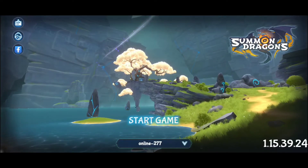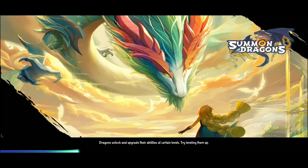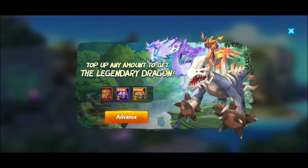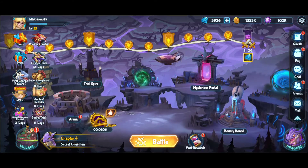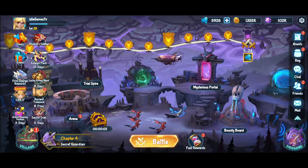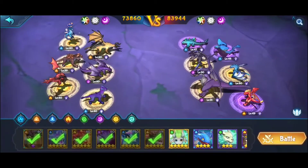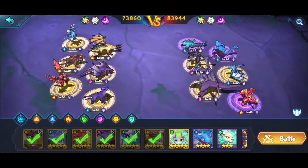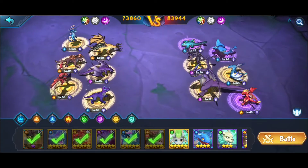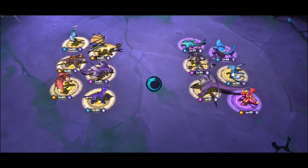Welcome, and we're going to check out Summon Dragons here on Idle Games TV. This is an idle game with dragons, and you're going to have a lot of fun. You're going to have the battle mode with dragons from different factions — water, fire, and so on — and you can put up to six dragons in your team to fight the enemy.